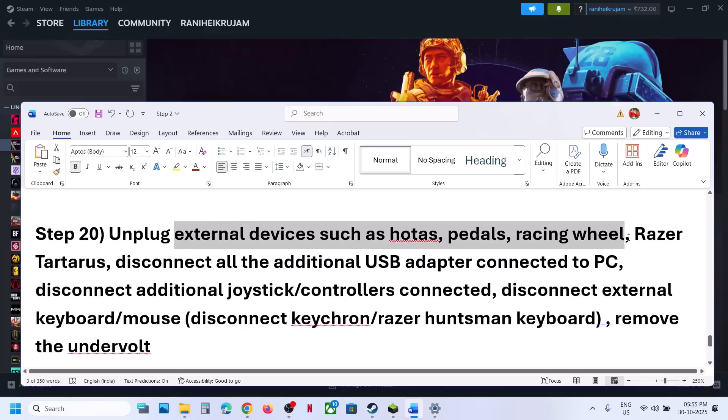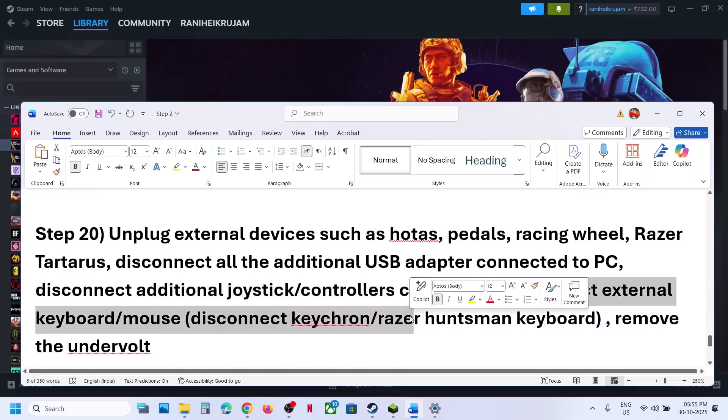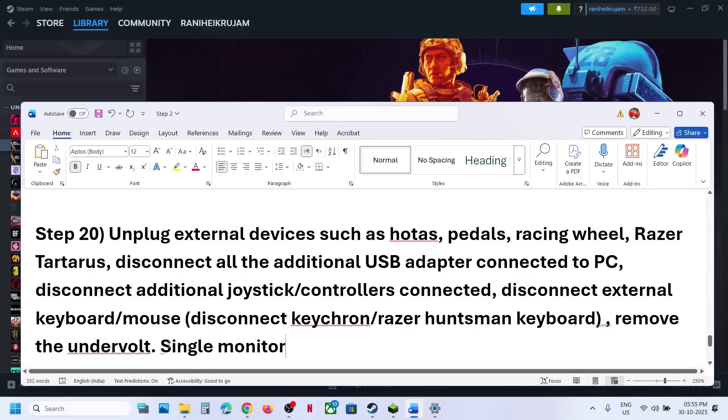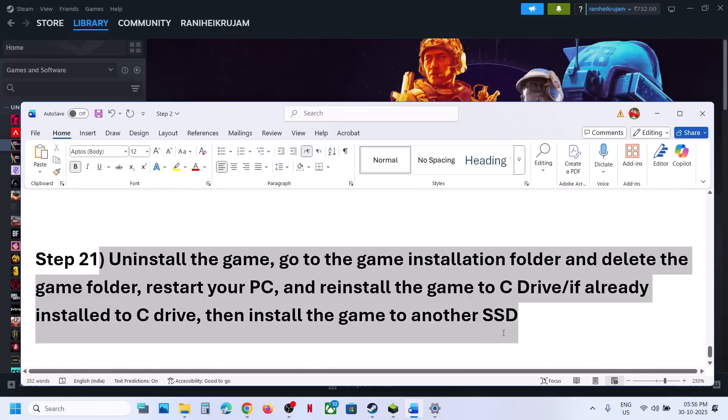The next step is to unplug all external devices — motors, wheels, pedals, USB adapters, extra controllers, external keyboards and mice, dongles — disconnect them all and check. Also remove any undervolt settings. Try launching the game on a single monitor: if you have a multiple-monitor setup, try launching the game on the primary monitor only and check.